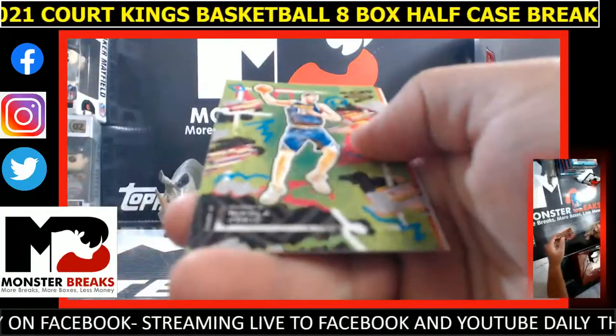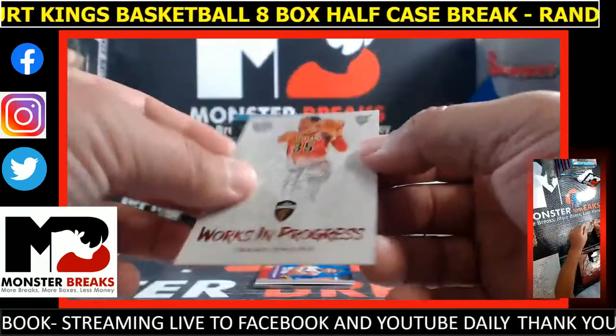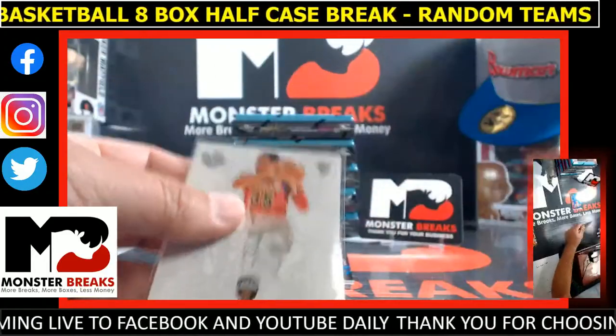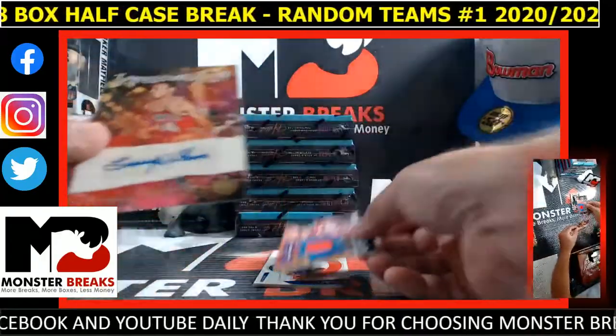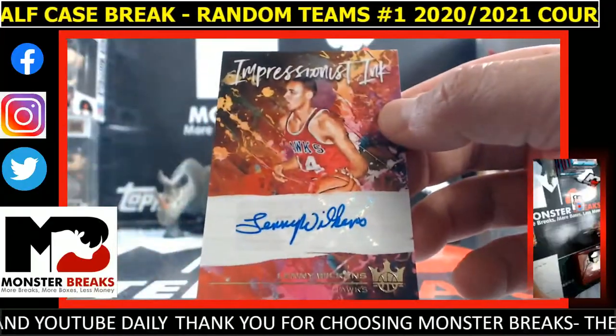Donovan Mitchell base, Djokic, KD. A Works-in-Progress red numbered to 49 Okoro, Cavaliers. Then we have a Lenny Wilkins Impressionist Inc., 51 of 99, Hawks.